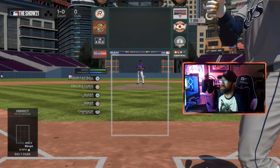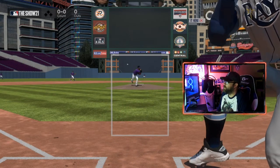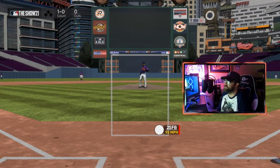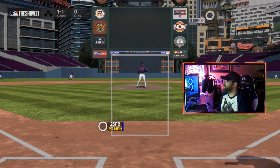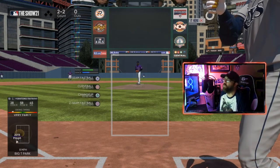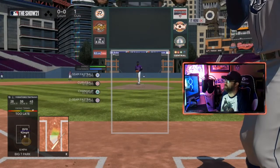The two-seam fastball is thrown just like a sinker — keep it low and away, or low and inside if you're trying to induce double plays. A sinker has a little more downward break than the two-seamer, so be aware that you might leave the two-seamer more over the plate; aim it down in the low zone. And it's okay to throw some balls — people want to hit and won't always take pitches outside the zone, so you don't always have to throw strikes.